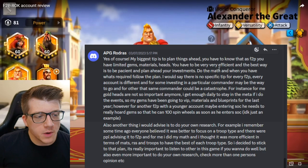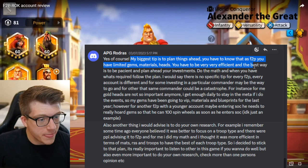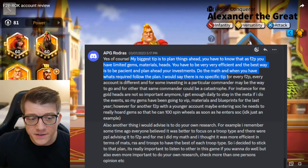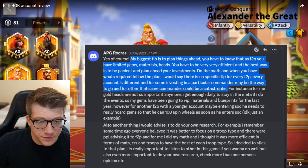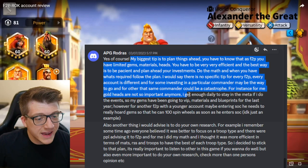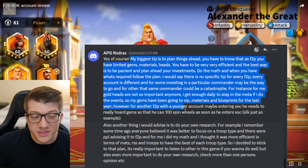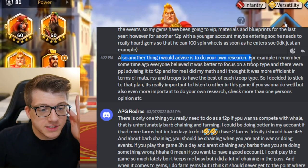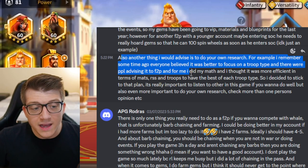His biggest tip is to plan things ahead. As a free-to-play player you have limited gems, materials, and heads — you have to be very efficient, patient, and plan ahead your investments, do the math, and when you have what's required, follow the plan. There is no specific tip for every free-to-play player because every account is different. For instance, for him gold heads are not so important anymore — he gets enough daily from events, so his gems have been going to VIP, materials, and blueprints for the last year. For another free-to-play with a younger account entering Season of Conquest, he might really need to hoard gems so he can spin the wheel 100 times as soon as he enters.